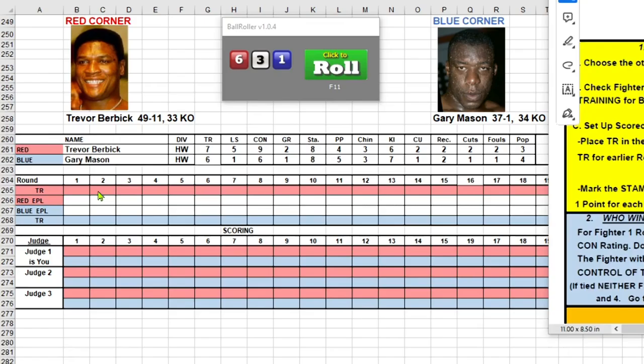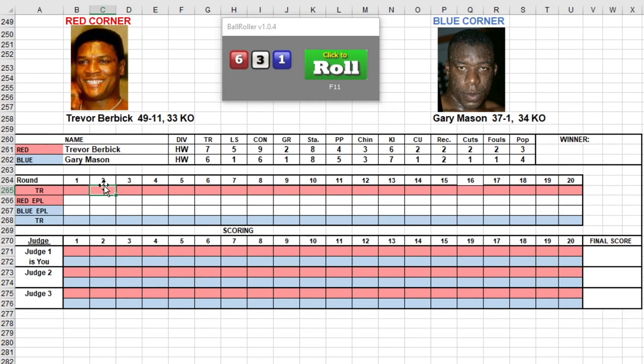We set up the scorecard and place his talent rating in the groove round. His groove round is 2, so that's when he starts filling in. We put the 7 there, then he drops to a 6 in round 1, and his stamina runs through the 8th round. For Gary Mason, his groove round is round 1 — he starts right at the get-go — and his stamina also runs to the 8th round. This should be a good matchup; they're pretty even.